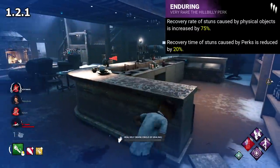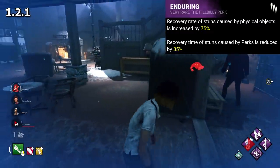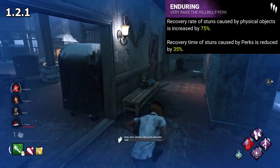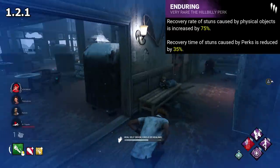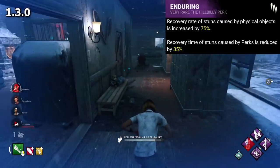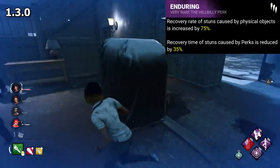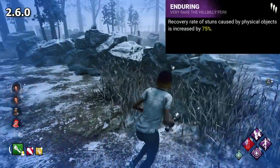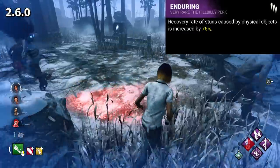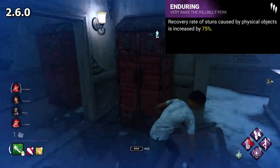It was then further buffed shortly after to be 35%, knocking off 1.75 seconds from the stun. This may not sound OP, but in the context of 4 DSs and insta-activation, I would argue it was just that, as basically the only counter. This was only buffed when 1.3.0 came around, with DS becoming a 4 second stun, making Enduring knock off 1.4 seconds, reducing the stun to just 2.6 seconds. With the nerfs to DS up to 2.6.0, Enduring was pretty powerful. Also remember during this time it still had a 75% stun reduction for pallets, compared to its current 50%.